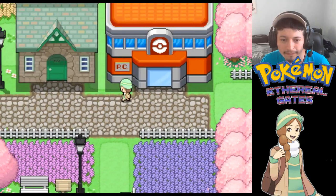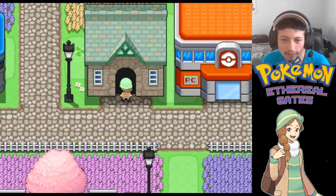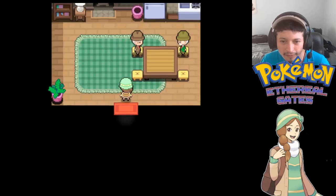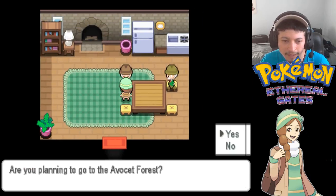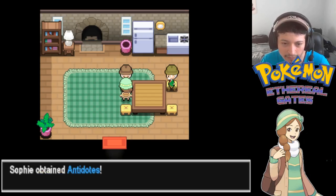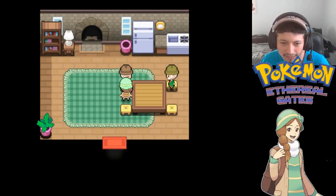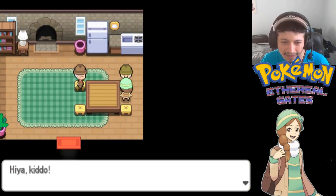That's the Pokemon Center done. Now let's go inside this old guy's house - there are two old people here. One says: 'Hello there, I'm taking a survey. Are you planning to go to Advocaset Forest?' Yes. 'Well then you better have these antidotes.' So Advocaset Forest is going to be next episode.